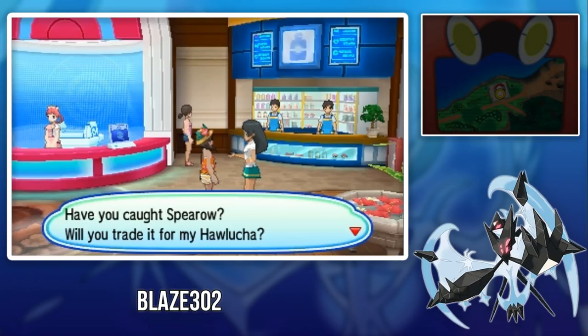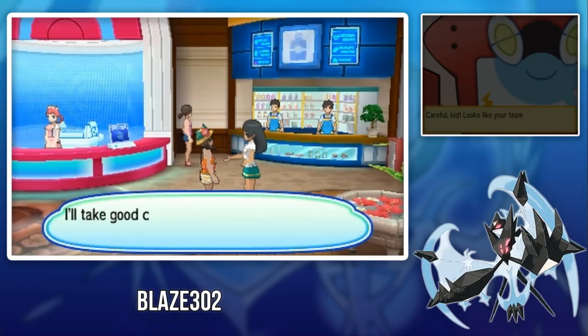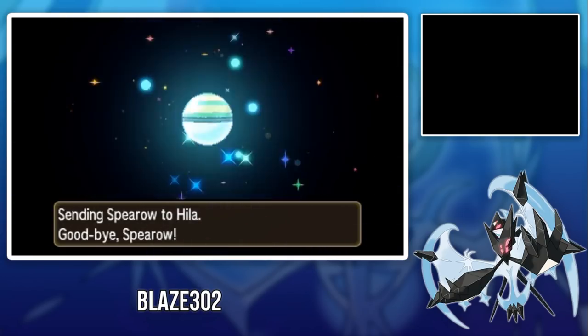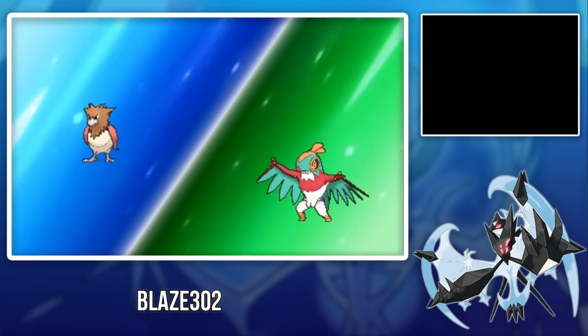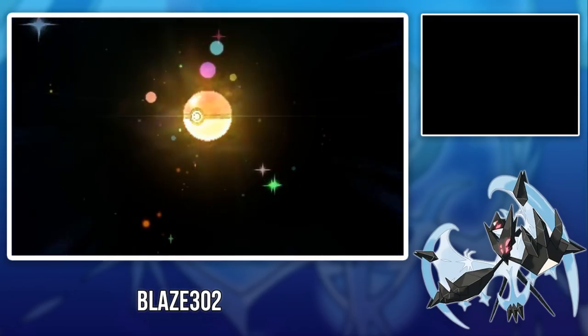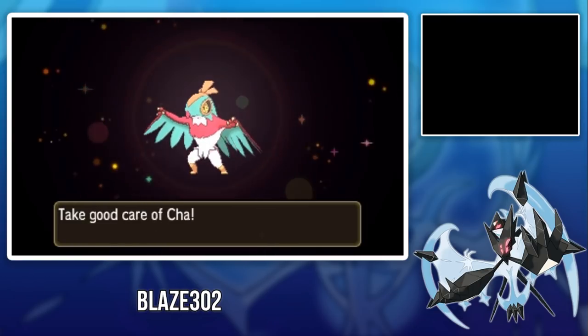Our first trade is for Hawlucha, located in the Route 2 Pokémon Center. Here you will get a Hawlucha which is level 6, nicknamed Cha. It's holding a Sassy Attack, has the Unburden ability, Brave nature, and the moves Tackle, Hone Claws, Karate Chop, and Wing Attack. The max IV this Pokémon has is Attack, meaning it has 31 Attack IVs. To get it you need to trade a Spearow, which you can find on Route 3.